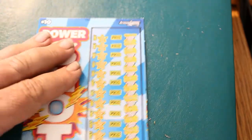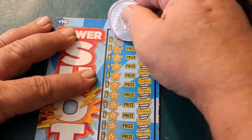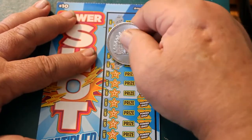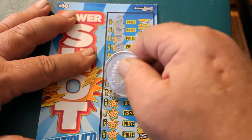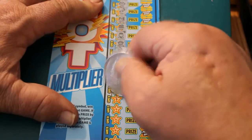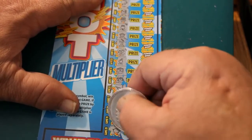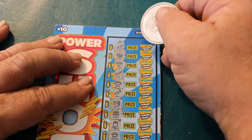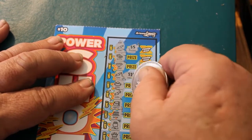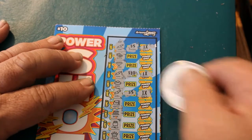On to the next one, ticket 41. A lightning bolt right off the bat. Bills, diamond, another lightning bolt — this game — a ring, a lightning bolt, a vault, a bank, a pot of gold, a crown, a seven, a gold bar, a cherry, a wallet, a chest, a wishbone, four-leaf clover, rainbow, coin, and a piggy bank. Three lightning bolts: five dollars, ten dollars, and five dollars. No multipliers — all ones — so that's 20 bucks. We'll take it.